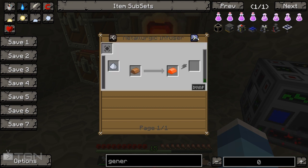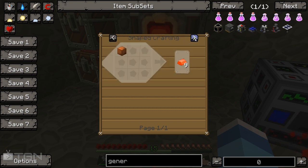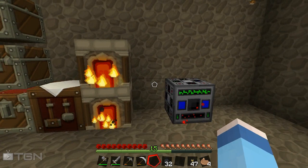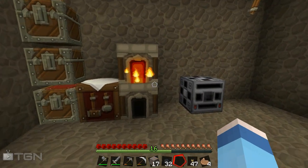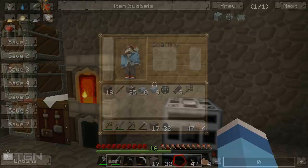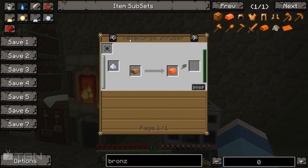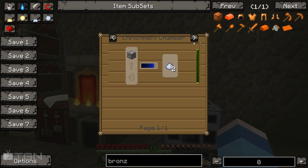Bronze ingots are made a couple of ways - you can use the metallurgic infuser by putting tin dust and copper ingots in there, or you can use the shape crafting. But before we go ahead and make a coal generator, there's one more thing we need to make first. Bear in mind we need bronze, and bronze in this is created in a different way from regular IC2. To make bronze ingots we need to use the metallurgic infuser with tin dust, and we have no way of making tin dust unless we get ourselves an enrichment chamber. Enrichment chambers can also run off redstone - very costly - so remember you need tons and tons of redstone before you can do anything.